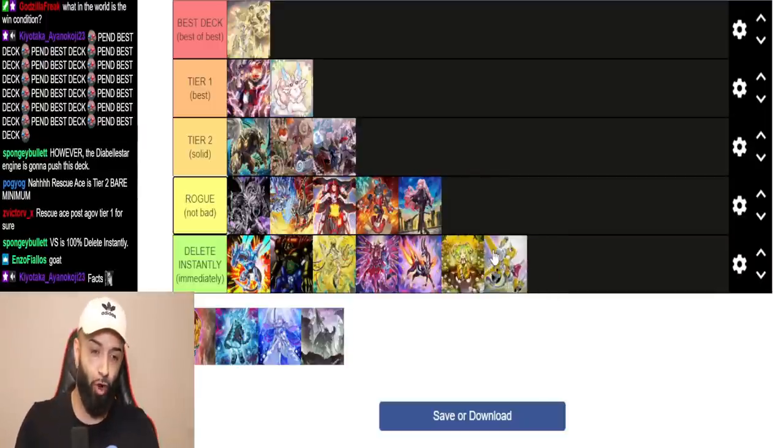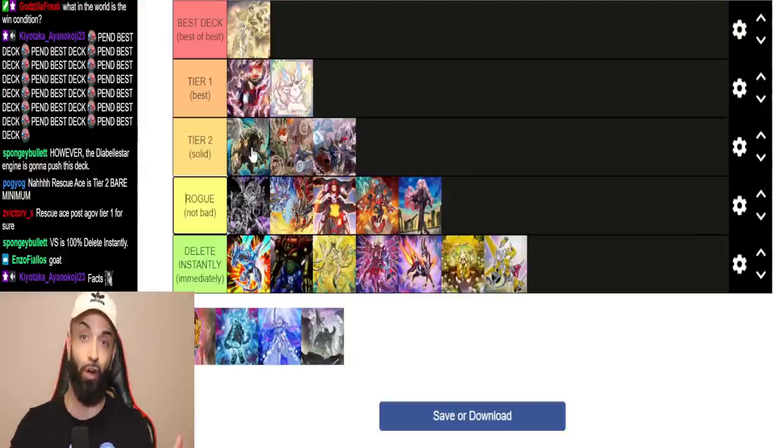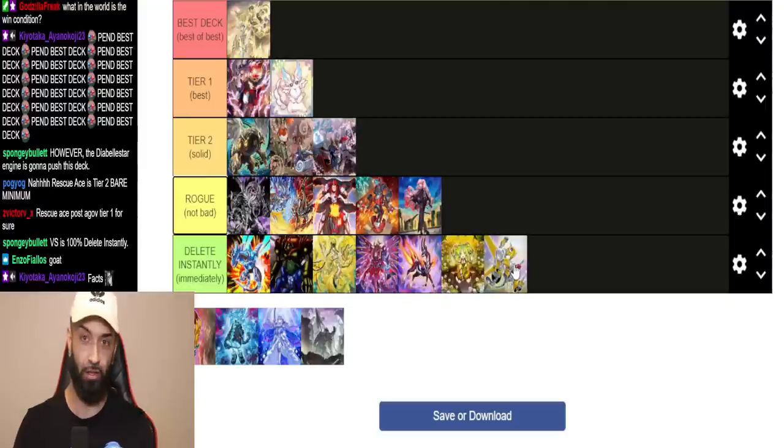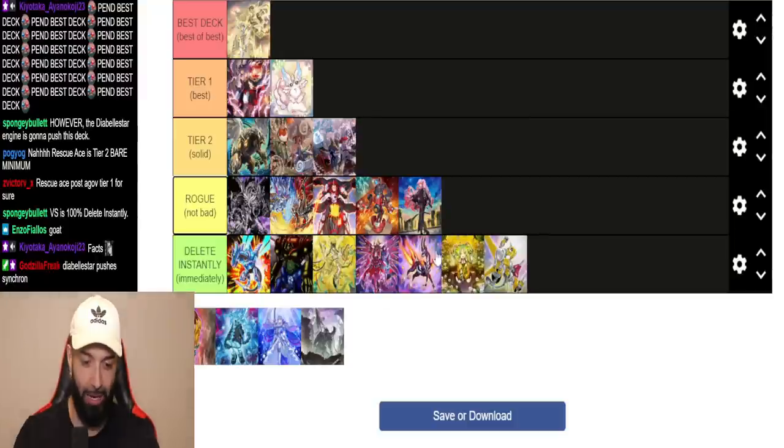In this format, the only way you stop Guardian Chimera is if you hand trap them, but if they have one or two generic interruptions you're in trouble. Unchained has so many one-off interruptions — one Droplets, one Shifter could end you. I didn't have to put Synchron at Delete Instantly, but I could. I'm putting it at Rogue, partly because I want everyone to buy my Synchron playmat.